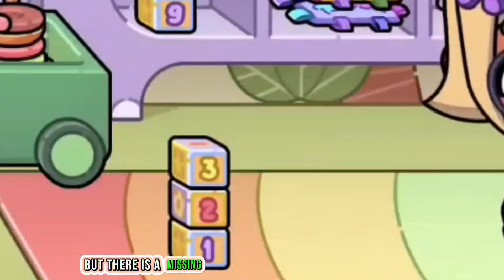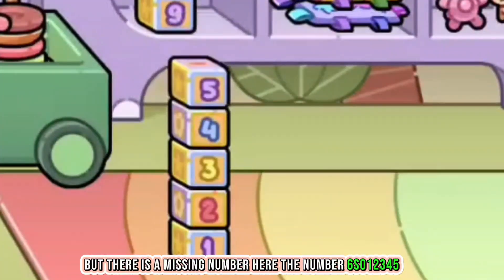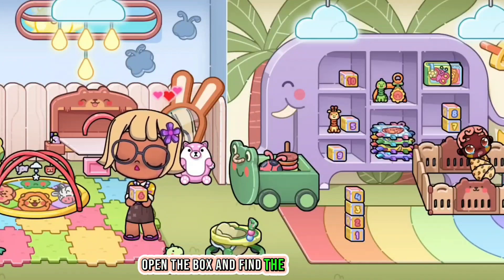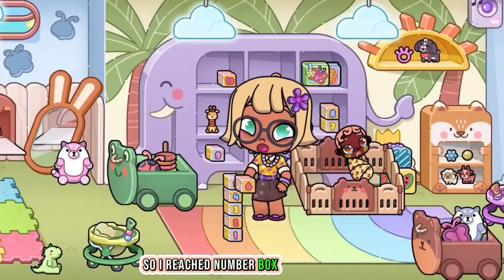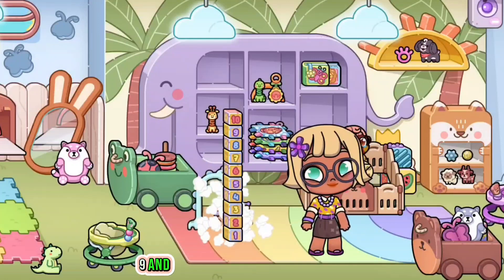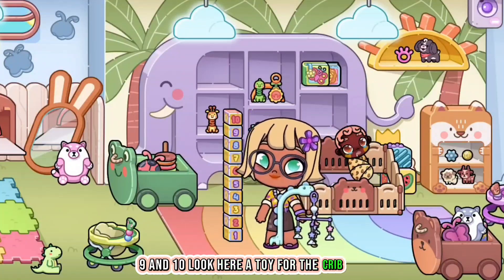The top secret: arrange the number box here, but there is a missing number — number six. So one, two, three, four, five... let's find where the number six is. Click here, open that box, and find number six. Arrange the number box up to number ten: six, seven, eight, nine, and ten. Look, there's a tie for the crib!